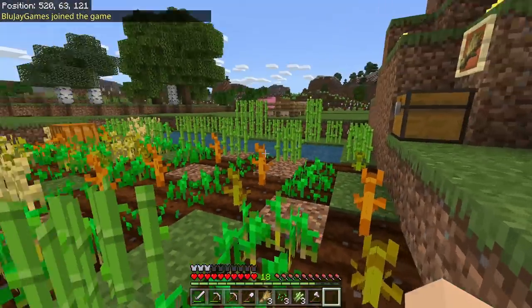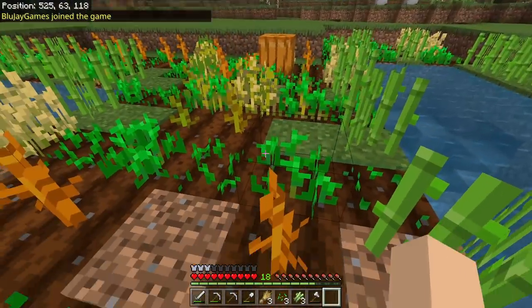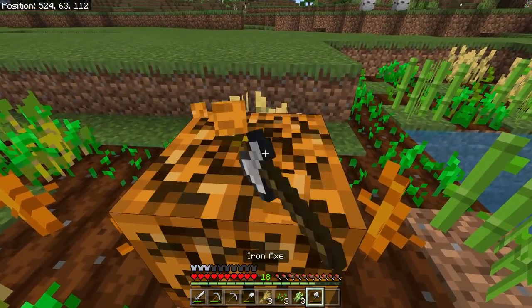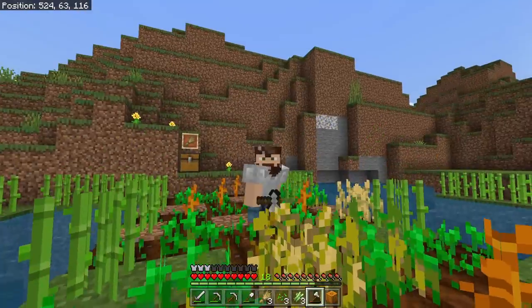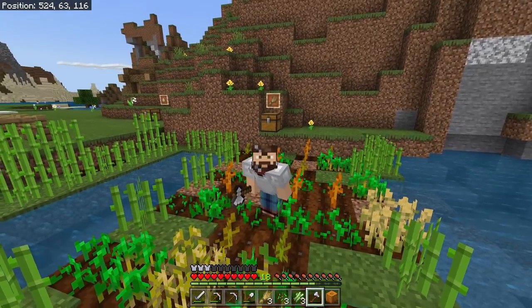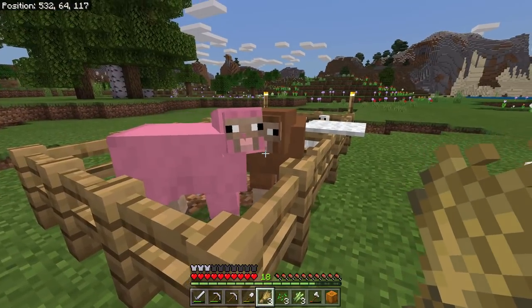We expanded our sugar cane to take advantage of all the edge space going all the way around our little ponds here. We also added pumpkins — it is almost Halloween and we want to get festive, so we're going to start growing some pumpkins. Maybe we make pumpkin pie, maybe we make jack-o'-lanterns. Let me know down in the comments — pumpkin pie or jack-o'-lanterns?